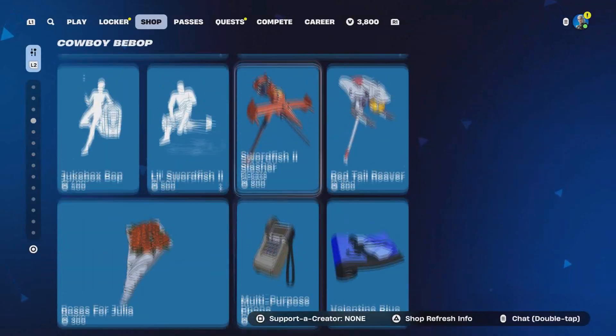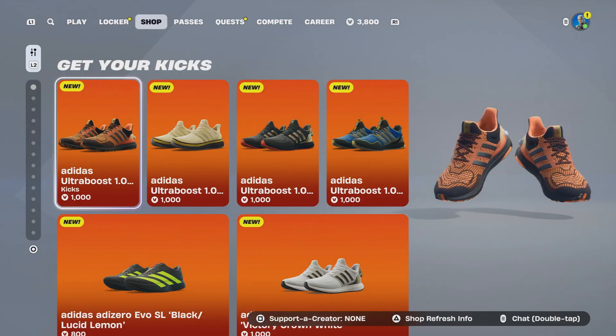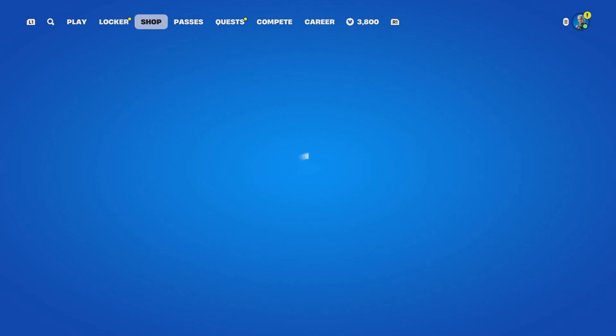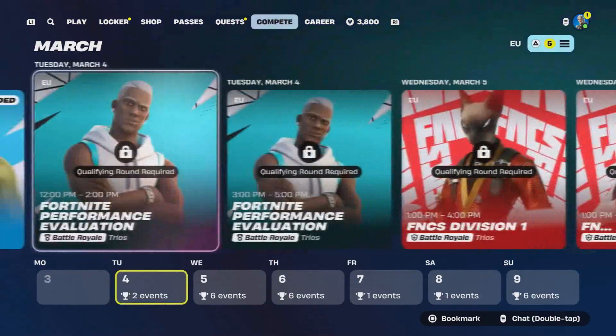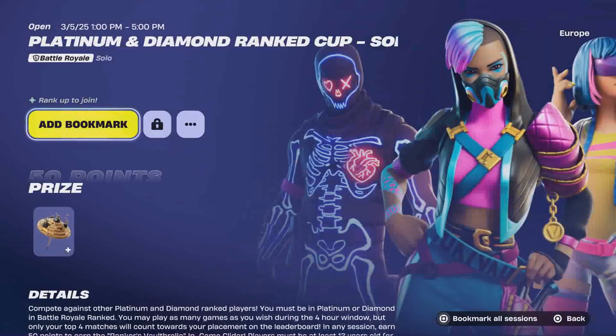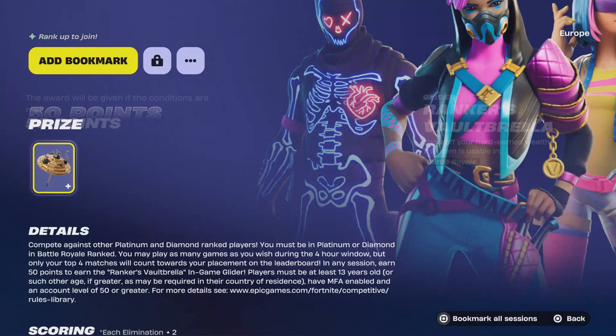Make sure you put your name in the comment section below. The 2FA also gives you a free emote, and you can also participate in cups so you can get yourself some free gliders and free skins. It does allow you to get all of that, but you need to have two-factor authorization, which I'm going to show you right now.